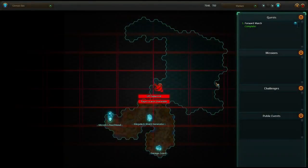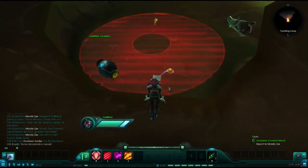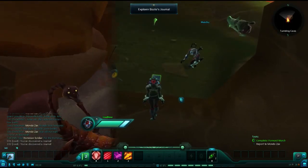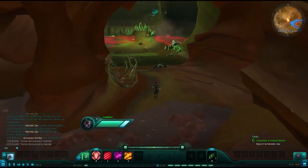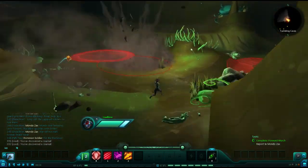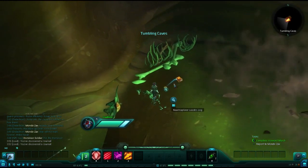Once you have collected this, leave the cave, return to the main road, and head north. Turn east, and if you go to the northeast section as shown on the map, you will find another Tumbling Cave. Your journal here is to your left, and it is labeled Explorer Lozik's Log.